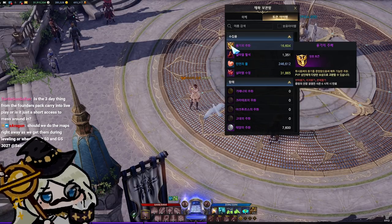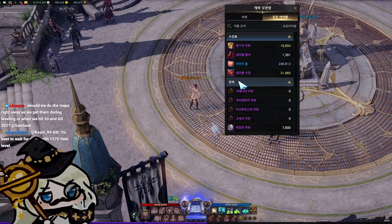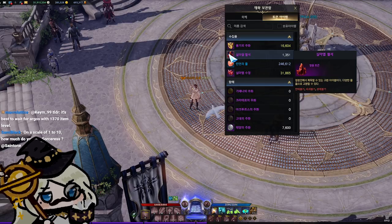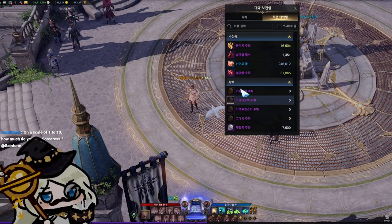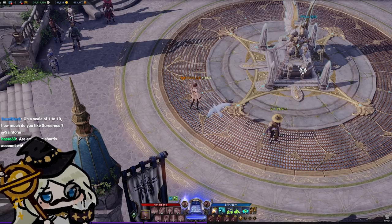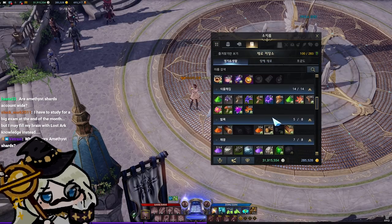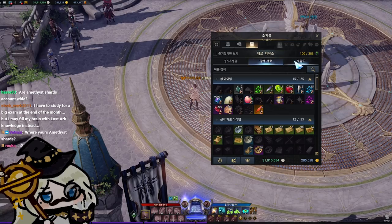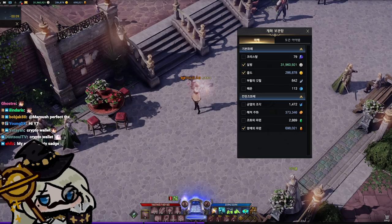Coins of Courage are account-wide, providence hearts as well. Silmao bloodstones are not account-wide — each character accrues their own. Special sea tokens are account-wide. Anything in these tabs in general — profession-related stuff, island-related stuff, and affinity-related stuff — it's all account-wide.